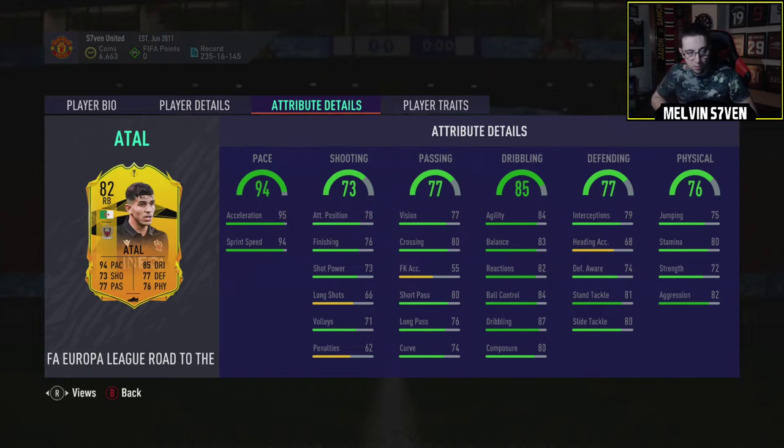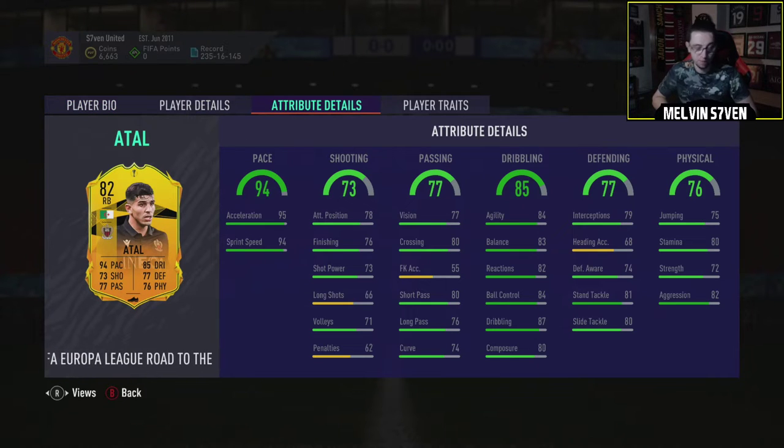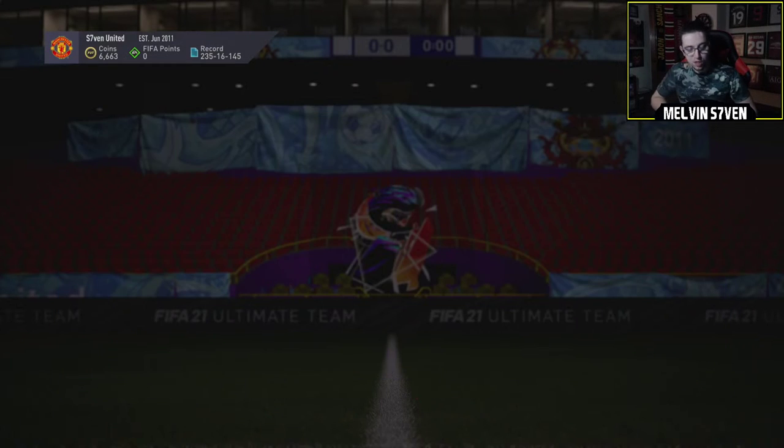It is quite cheap, it's decent, it's 5-star weak foot, 4-star skill moves, high/medium work rates — exactly what you want in a full back, and it's in a league that doesn't really have too many good right backs in particular. So it's very very cheap.